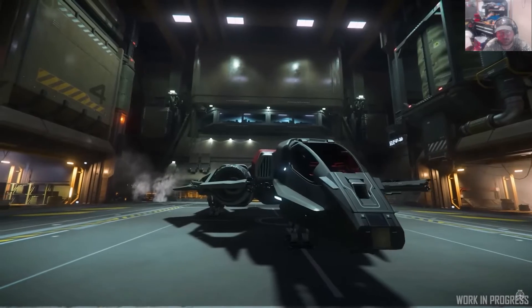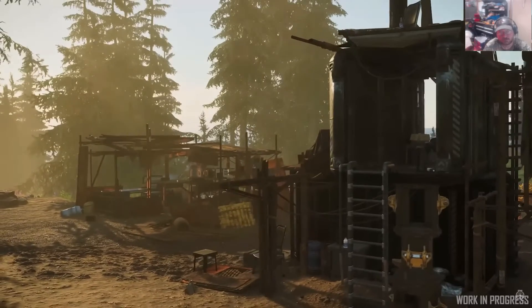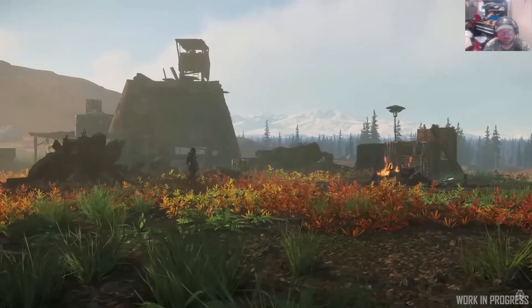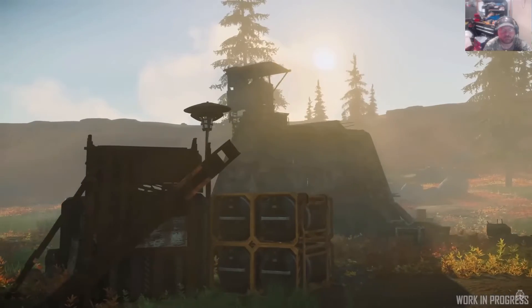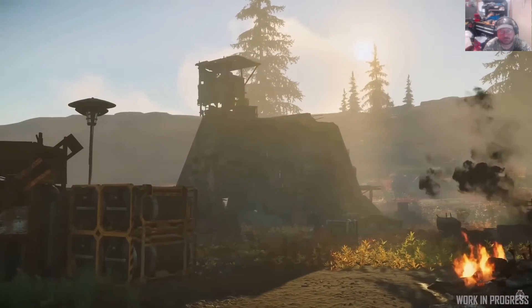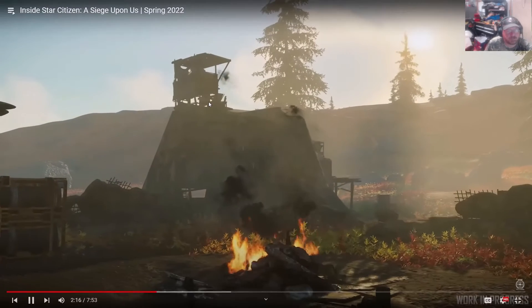Down on the surface of planets, the derelict outpost rollout is beginning with relics of past life on Microtech. I personally haven't seen a whole lot of these, but these are designed to create more opportunities for exploration missions and loot. Hopefully in the future, players will be able to find a derelict and add on to it, making it their own.